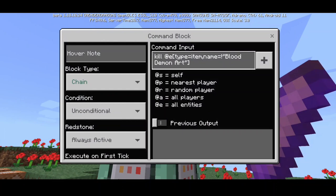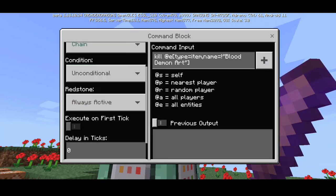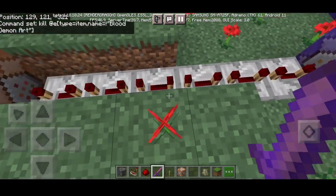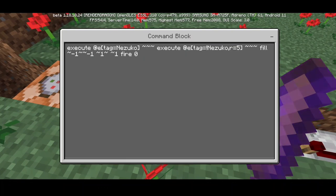For the last command back at the top: kill at entity tagged 'item' — you don't have to follow this for the blood demon art, it's optional. Set it to Chain, Unconditional, Always Active. This part needs six redstone repeaters — put them all to maximum power delay. Next command: execute at entity tag 'Nezuko' 3 tilde, execute at entity tag exclamation Nezuko within radius 5 5 5, tilde fill tilde negative 1 tilde 1 tilde 1 tilde space tilde 1 fire zero.